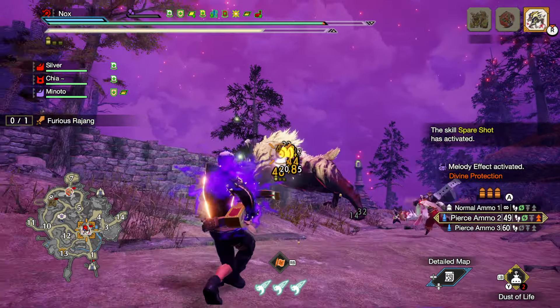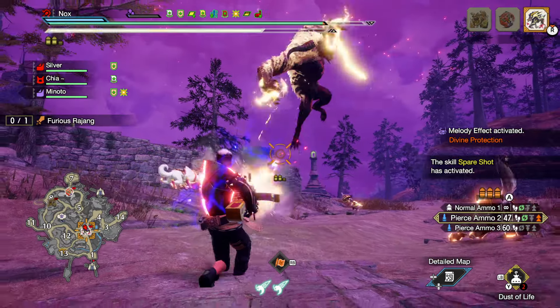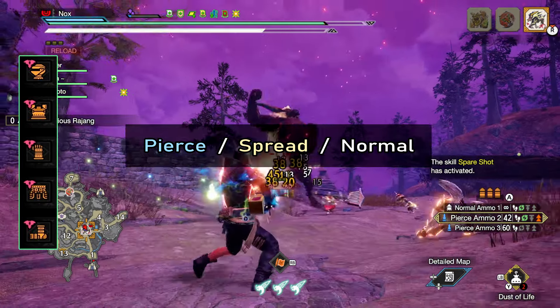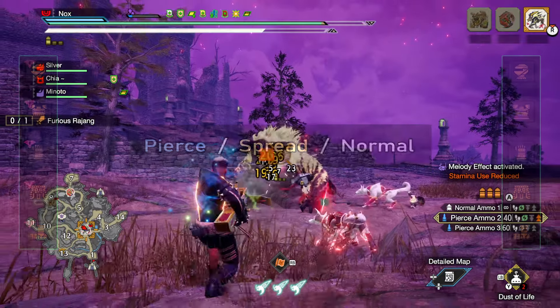What's up fellow hunters, Nox here, welcome to another exciting build video. Today we have a super comfortable high DPS light bowgun build for all raw ammo types. I'm gonna show an augmented version first to cover all skills, then we take a look at the actual augments, and then an augment-free budget version. Let's get right into it.